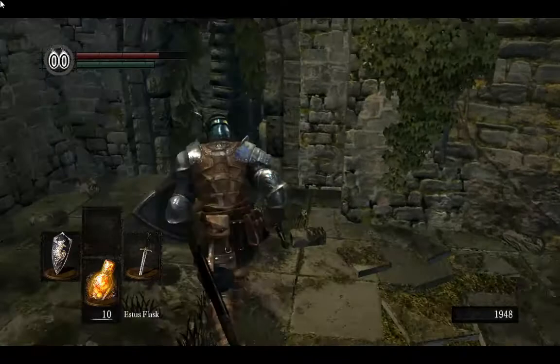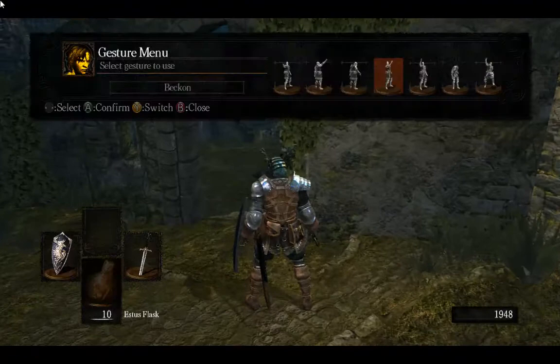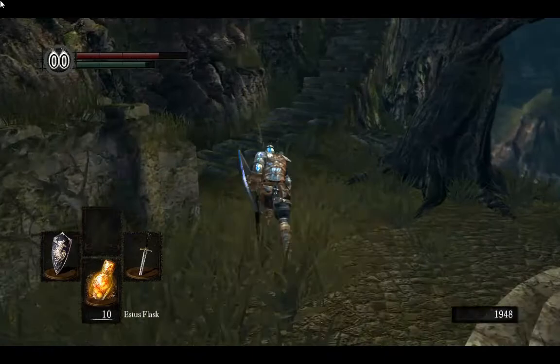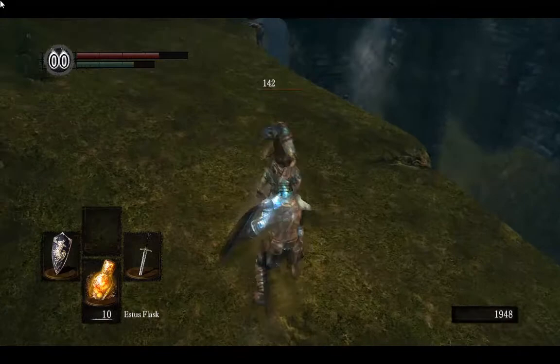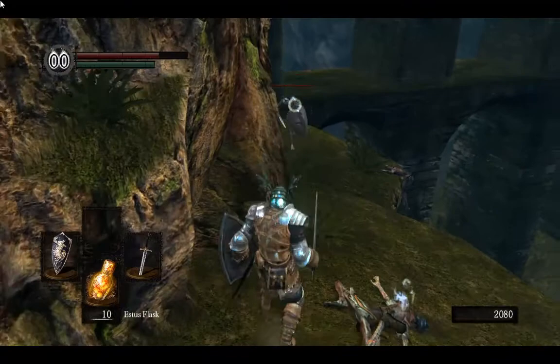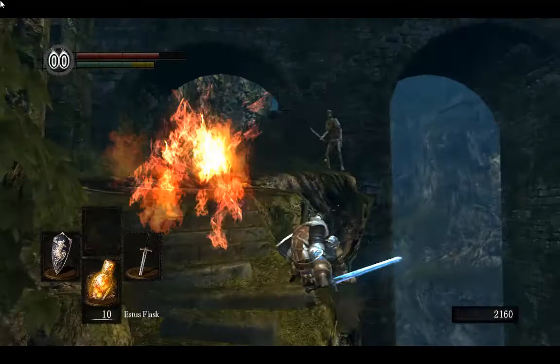As you remember, we killed the fat guy and his buddy down there. We're gonna head up these stairs again like we did in the very beginning. As you see to the right of the screen, there's a soul over there and we finally figured out how to get that. And remember, all the armoring gear you loot off these hollow warriors is mainly for the deprived, since they start with no equipment besides a club and a Tarzan waist cloth.